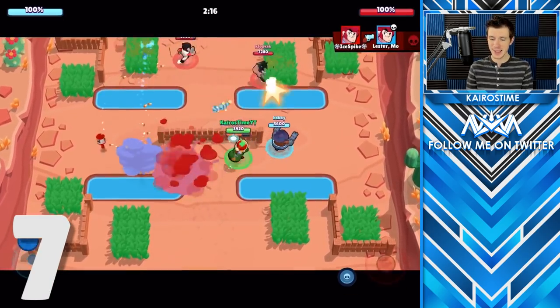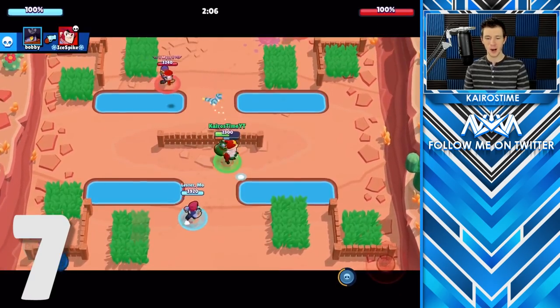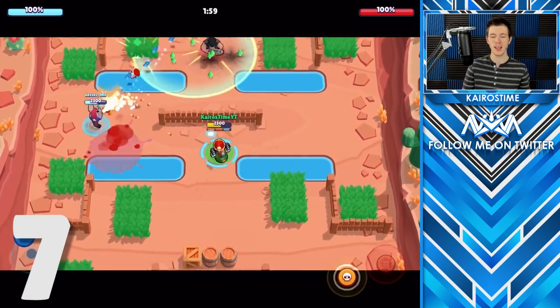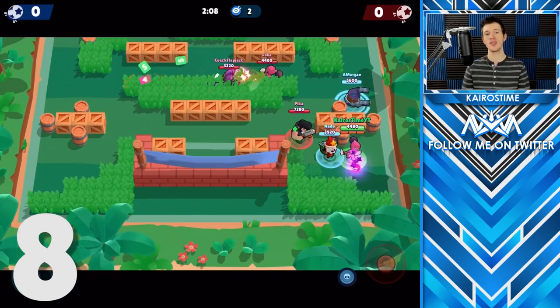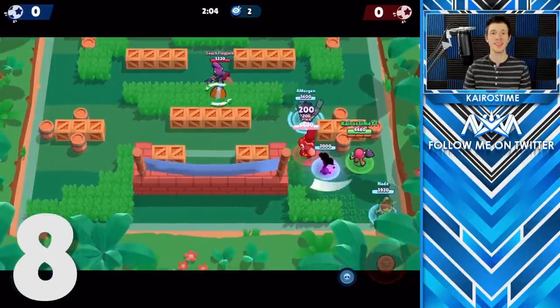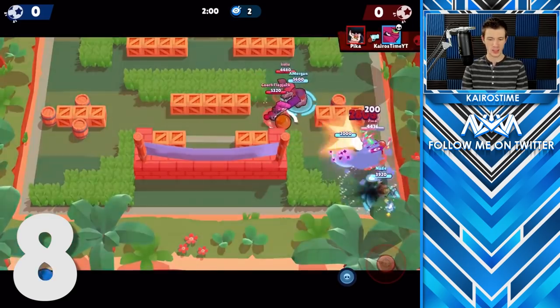Supers are charged up off of hits and not by damage dealt. This is important because if you have 10 power-ups in showdown, it will not charge up your super faster, nor will it charge up faster if your brawlers get upgraded and deal more damage. One important thing to note is that star powers do not charge up your super at all — and this includes brawlers that deal damage with their star power, like Brock, Tera, Piper, or any other brawler.